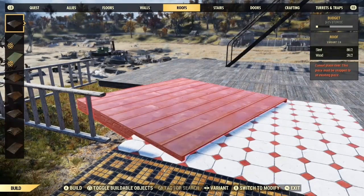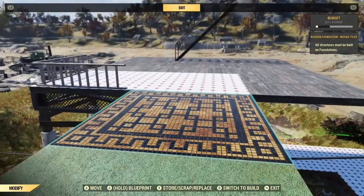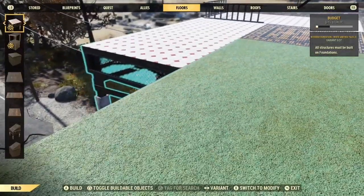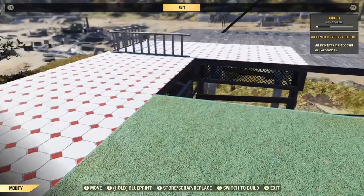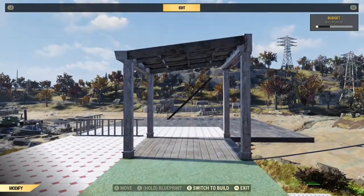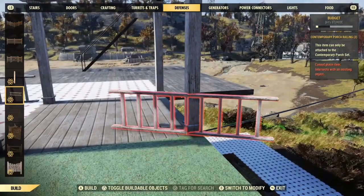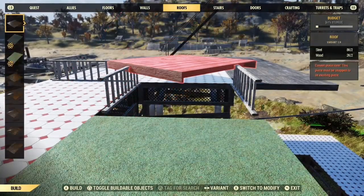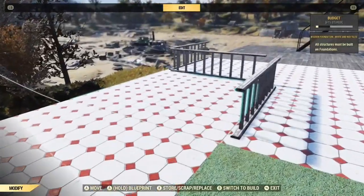Place one of these porch foundations — I want the railings here and here. We can then remove this and put a regular foundation back. You can at this point put floors in, but I am always cautious when doing things like this. We need to take this foundation off. It doesn't matter which way round you put the porch foundation because we are just using it to snap railings on. Remove it, put a regular foundation down, and we can take these two off for now.